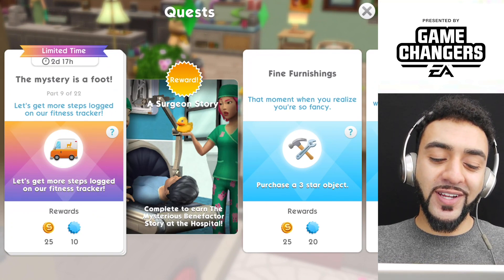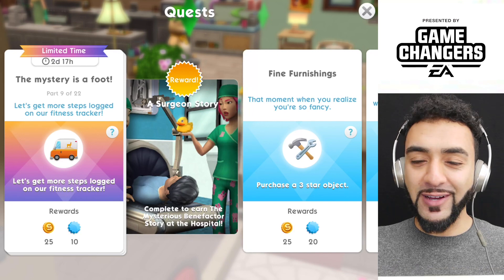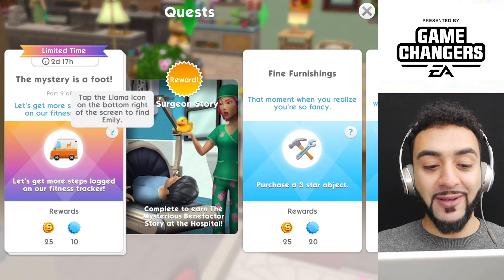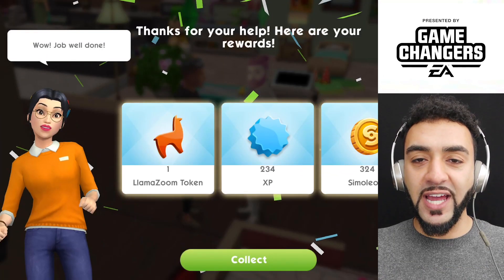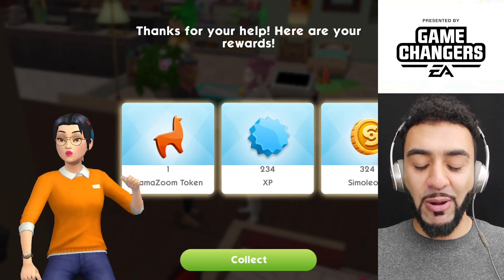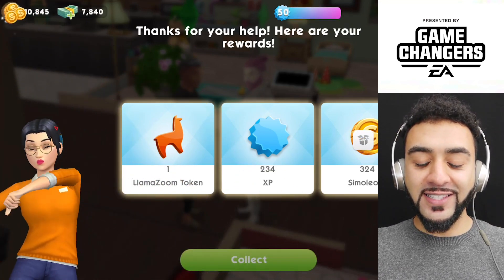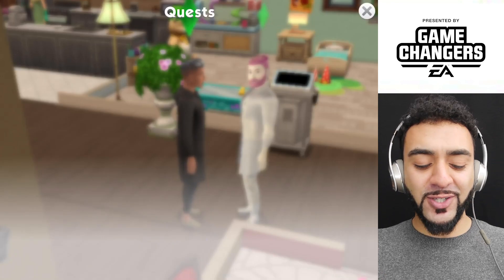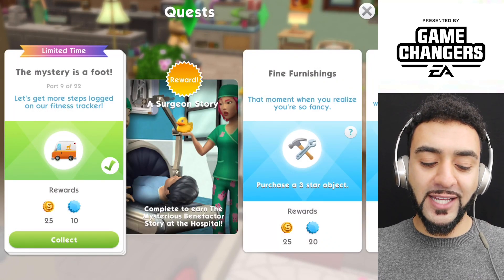Let's get more steps logged in our fitness tracker. Let's do a Llama Zoom — I hate this stuff. We've finished that event. Look at her being happy that we had to waste so much time doing a Llama Zoom. Let's collect that event. We get 25 simoleons and 10 XP.